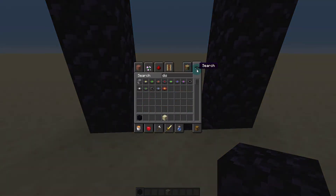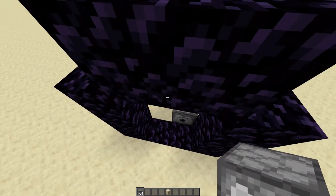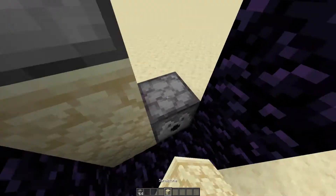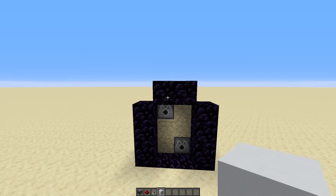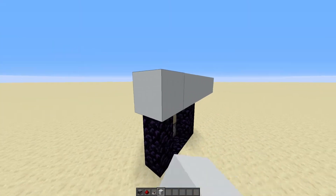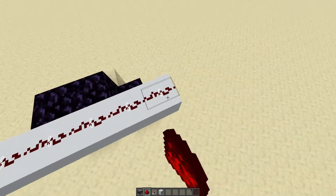Now we're going to get out two dispensers. Place one in the bottom corner here and then one in the top corner up like this, then fill in the rest of the blocks — it can be any sort of block as long as redstone can go through it. Now at the top of your portal, place two blocks in the middle and then two blocks to each side. These are going to be blocks to place redstone on. Then we want to place redstone on every single one of these blocks.